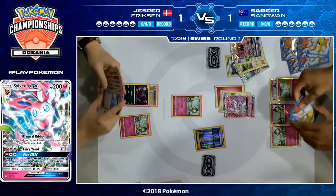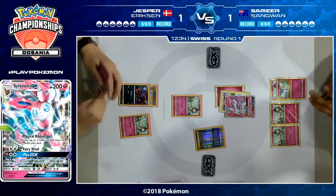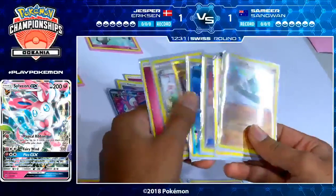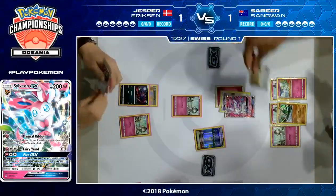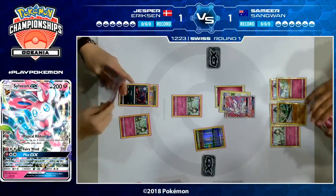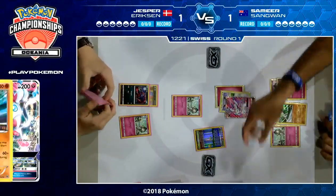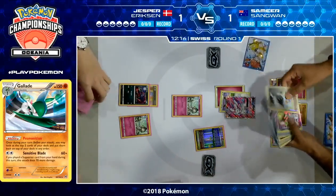We could be seeing a reversal here. We're so used to seeing Jesper set up perfectly while Samir takes a slower setup. Jesper does have Professor Sycamore, so it's hard to complain, but no Bridget on the first turn — he's limited to just one Zorua on his bench and a couple of Ralts. What has he got off of the Sycamore? He's got the Gallade, which is quite nice. You don't need three Gardevoir — two Gardevoir, one Gallade, that's not terrible. And he's going to follow it up with the Magical Ribbon, searching for three cards.